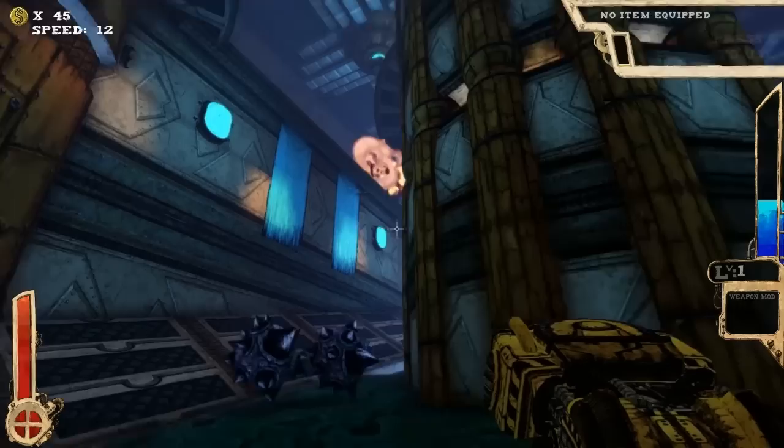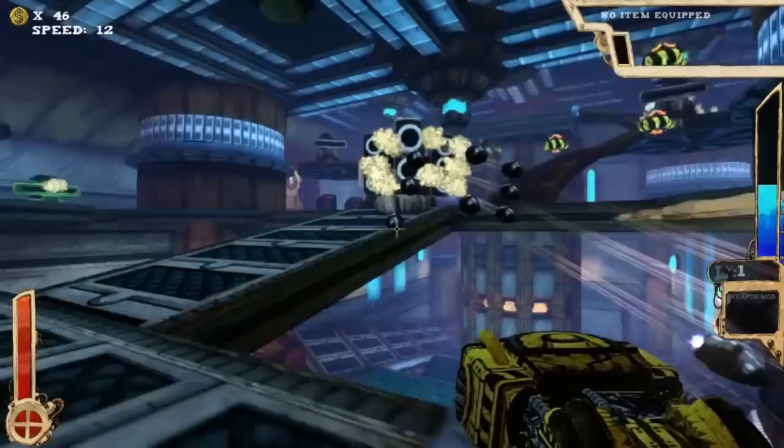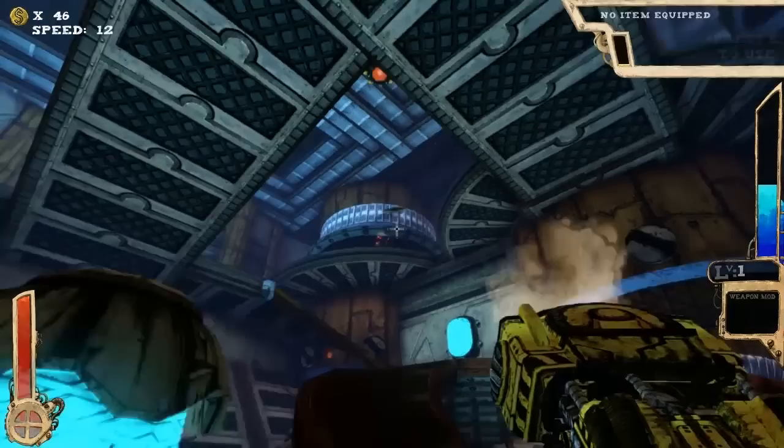I can hit them from up there. The cool thing about the Pizza Thrower is that the pizzas do actually bounce, so you can kind of do ricochet shots. Not saying that's particularly useful, but maybe I can bounce them off of things.